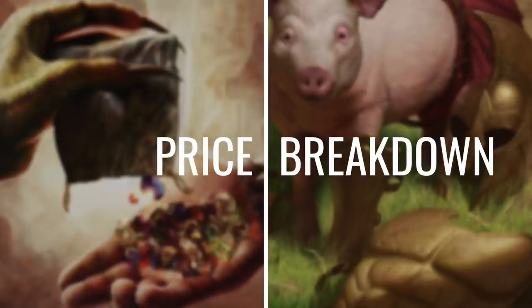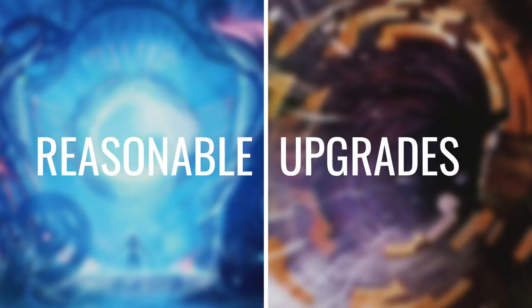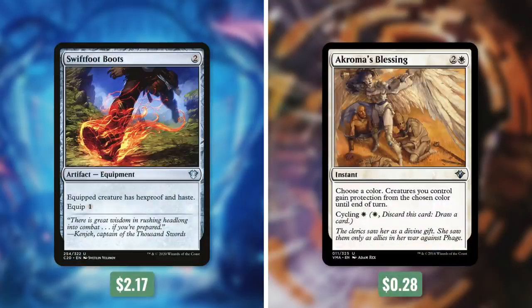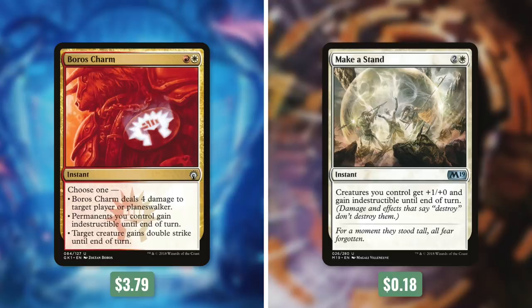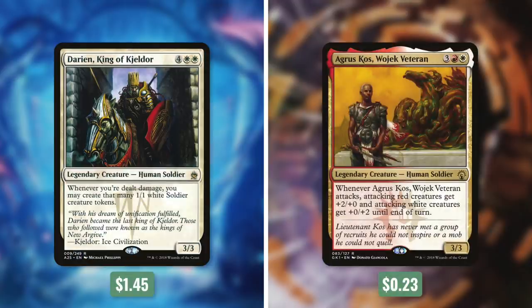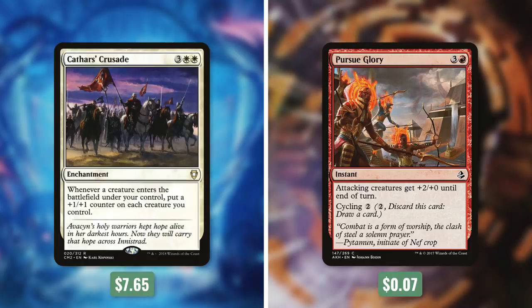Now it's time to see how our deck stacks up to the competition when it comes to price. The average Winota EDH deck is going to set you back $321.24. Our deck is going to be much more affordable, coming in at $49.96. And if you want to see a breakdown of this deck's cost, check out the link in the description. But with any budget deck, there are always ways we can improve on it, so let's go over some reasonable upgrades. Let's add in Fellwar Stone by taking out Star Compass. Next, let's add in Swiftfoot Boots by taking out Akroma's Blessing. Then let's add in Boros's Charm by taking out Make a Stand. Next, let's add in Secure the Wastes by taking out Sram's Expertise. Then let's upgrade with Darian, King of Kjeldor by taking out Agrus Kos. And finally, let's add in Cathar's Crusade by taking out Pursue Glory.